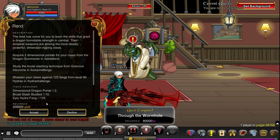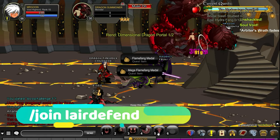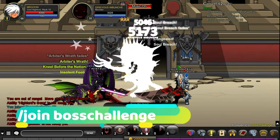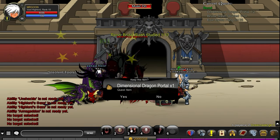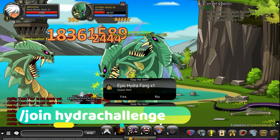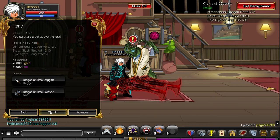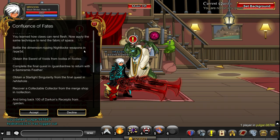These quests do get a bit harder as promised. Join Leia Defend, head along and defeat the boss in that room — make sure you pick up two of the items before you leave. Back to join Boss Challenge where you've got another one to defeat — the Dimensional Dragon Portal will drop from the enemy. Lastly join Hydra Challenge, make sure you're defeating the level 90 versions and you'll need to get 125 of the drops from them. Once you've done that you will have completed the next quest.